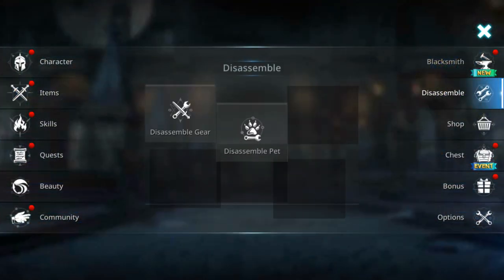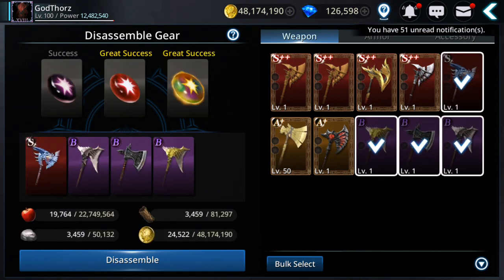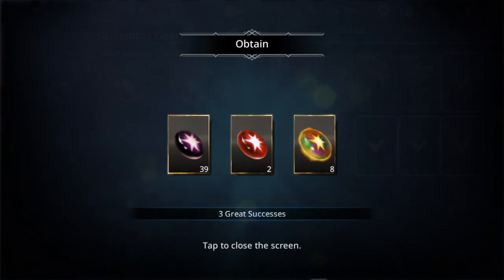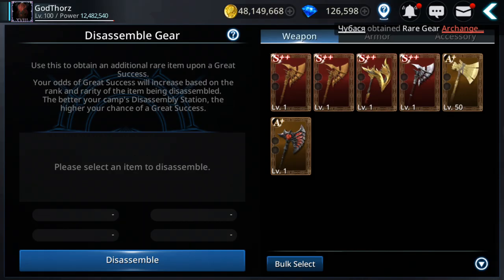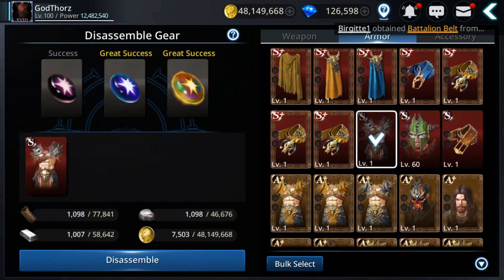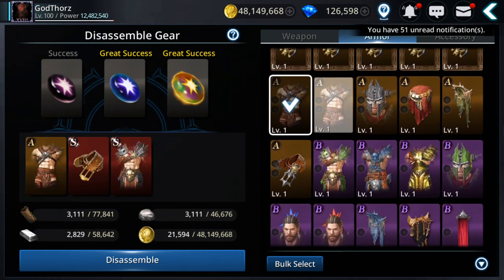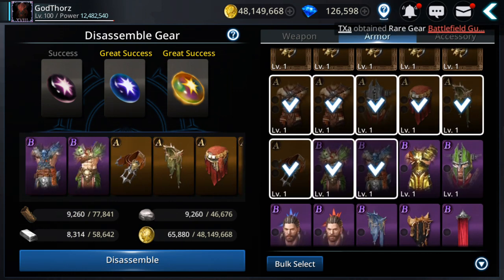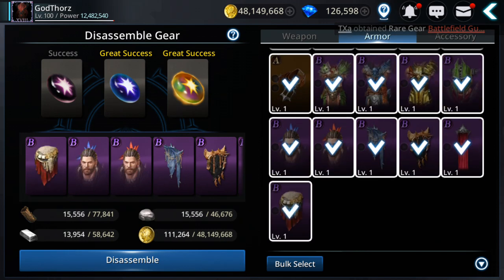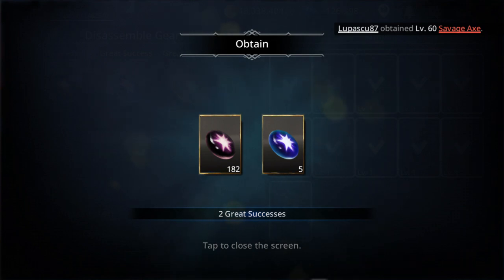Let's see if we have enough to disassemble. I got three great successes — that's good. Let's check armor since I have more armors. I'll use these with some rank A and rank B gear.